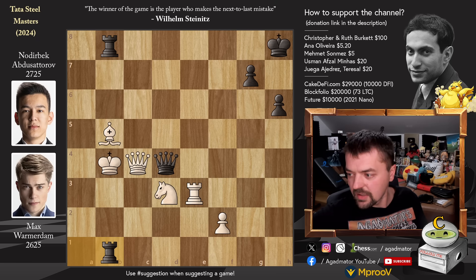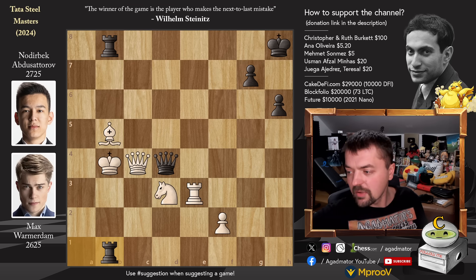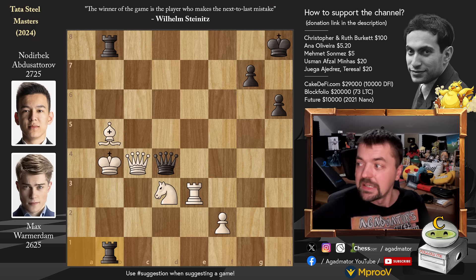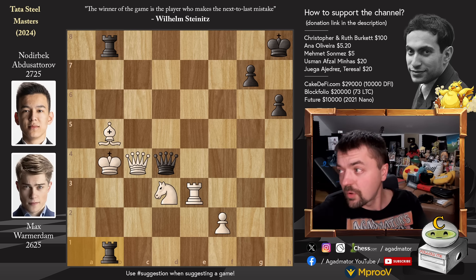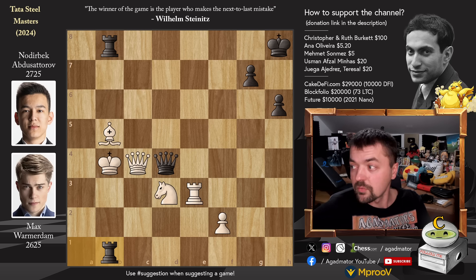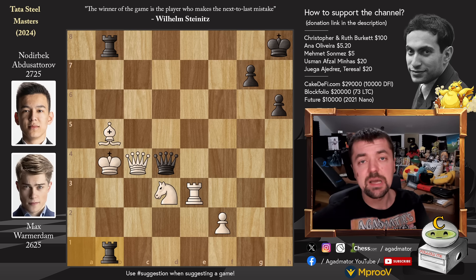Here are the standings after 10 rounds. Noderbeck and Gukesh tied in first place with six and a half. Then we have Anish Giri and Praggnananda on six. With five and a half we have Vidit, Weiyi, Ali Reza, and Yannick Pelletier. With four: Parham Makhsudov, Ju Wenjun, Ding Liren, and Max Warmerdam. And Alexander Donchenko and Jordan Van Foreest sharing last place with three and a half points. I won't show you all the results as the next game I'm going to show you may still be a mystery. Hope you guys enjoyed it. I'd like to thank Christopher and Ruth Burkett, Anna Oliveira, Mehmet Solmez, Usman Afzal Minhas, and Hugo Yedrez Teresa for your contributions to my channel. Thank you. As usual, you can check two of my previous videos here. Thank you all for watching — I will see you soon. Gukesh vs. Donchenko coming up next.